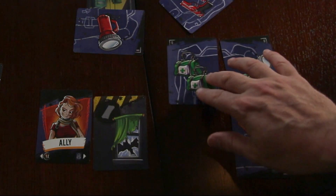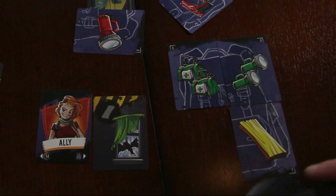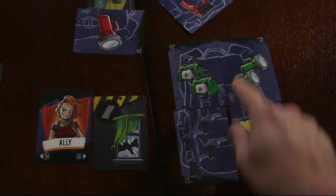When you place the supply cards, you'll notice that the backgrounds form a picture of a backpack. If you get all four of the different items, it will form one complete backpack.